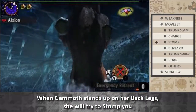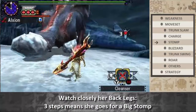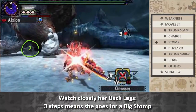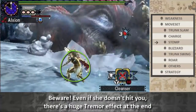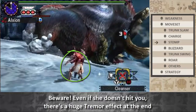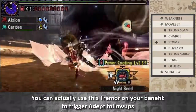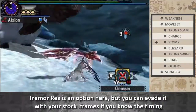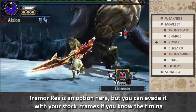When Gamoth stands on her back legs, she will try to stomp you. Watch closely her back legs — three steps means she goes for a big stomp. Beware: even if she doesn't hit you, there's a huge tremor effect at the end. You can actually use this tremor to your benefit to trigger adept follow-ups. Tremor Res is an option here, but you can evade it with your invincibility frames if you know the timing.